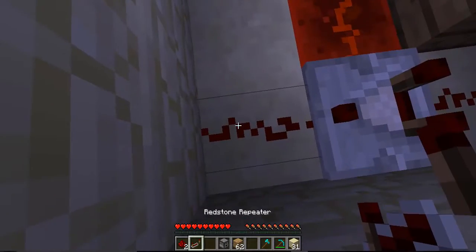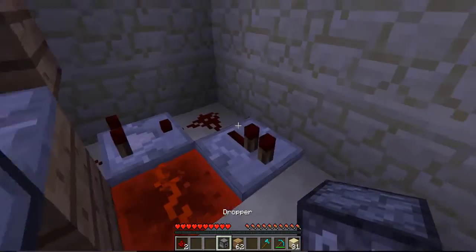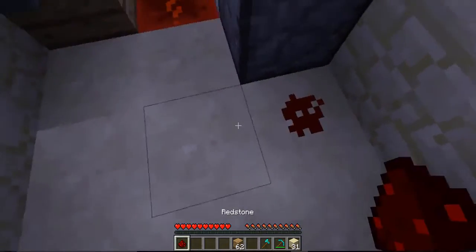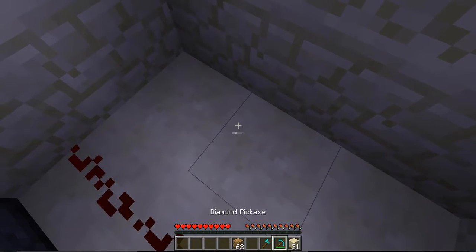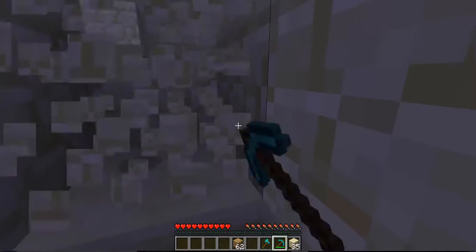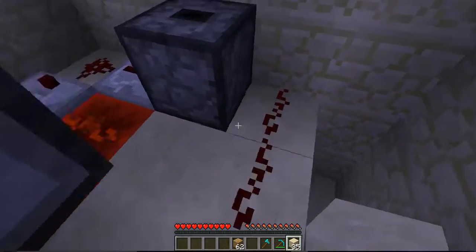Then place redstone right here, a repeater right there with no delay. Place a dropper right there. Then place two redstone over here. And then mine out these two areas right here. Down two — leave the bottom area open.